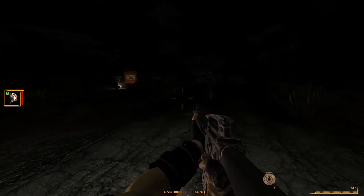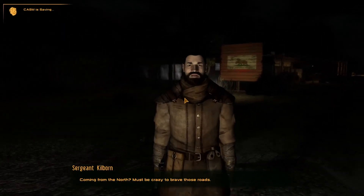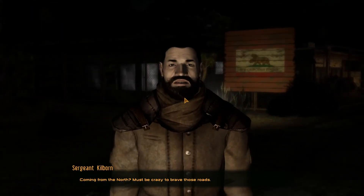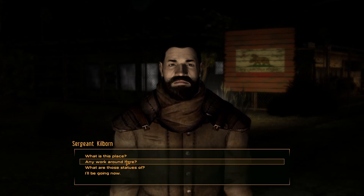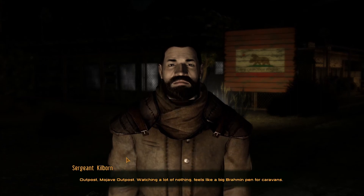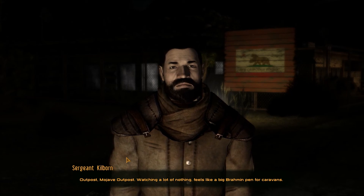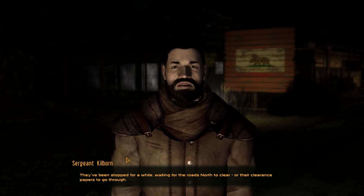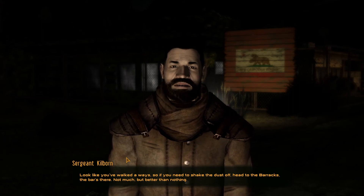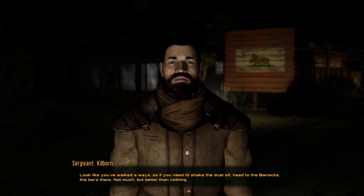The NCR — okay. Let's get inside. Who are you? Coming from the north — must be crazy to brave those roads. I saw some ants and some scorpions and some raiders. What is this place? Mojave Outpost. Watching — very creative name, it's an outpost in the Mojave.